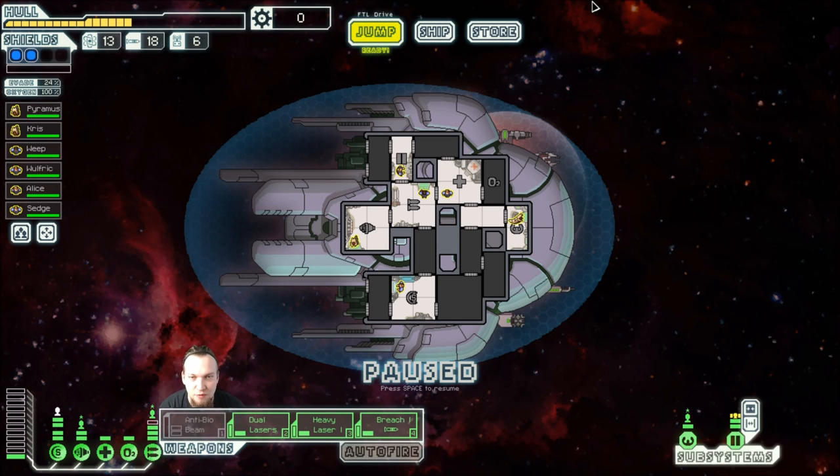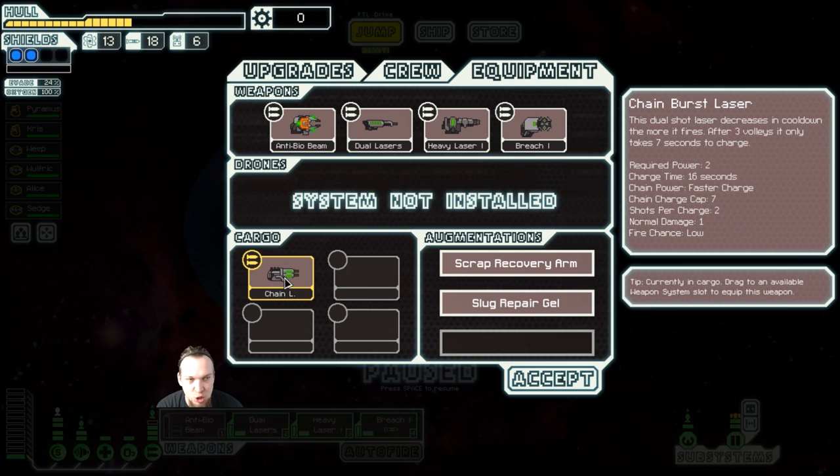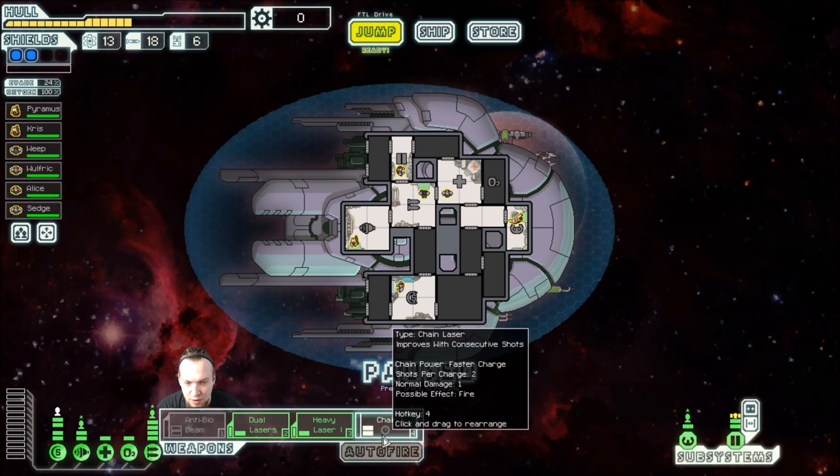Welcome back. In the last episode we were on the verge of destruction, but we managed to actually reach a stall. We also bought something that I'm going to install right now — we bought a new laser, a chain burst laser with two charges, which we're going to exchange for our breach bomb and teleporter.